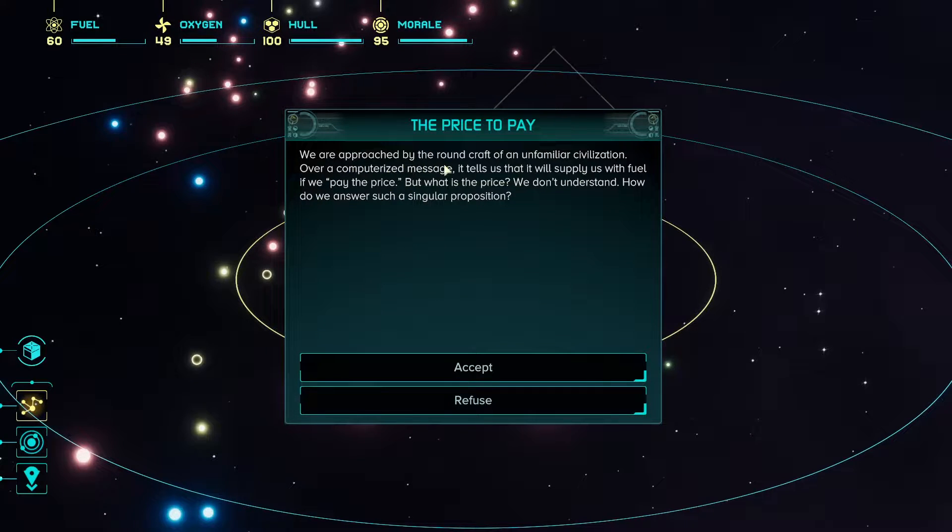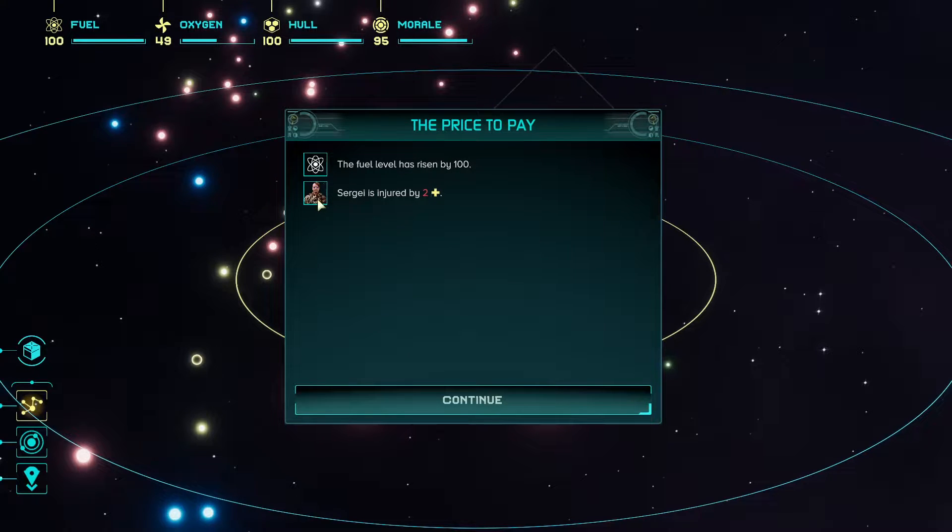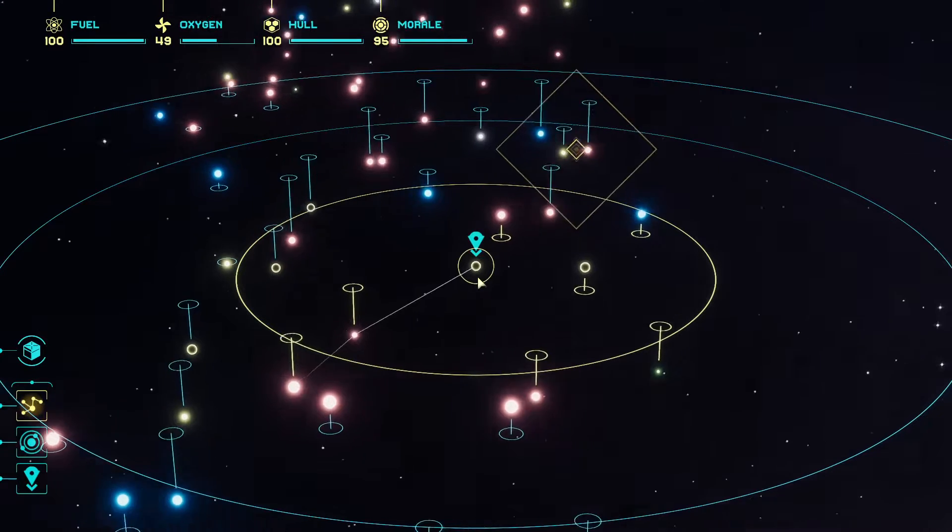We're approached by a round craft of an unfamiliar civilization. Over a computerized message it tells us it will supply us with fuel if we pay the price — but what is the price? We don't understand. I refuse. A large vessel approaches — a nebulous probe plunges into our fuel tank and fills us. We're ready to dance for joy, but then a probe snatches one of our companions. The entire crew manages to pull our friend from the clutches of the probe. The ship departs, leaving us frightened and harmed — Sergey was injured!